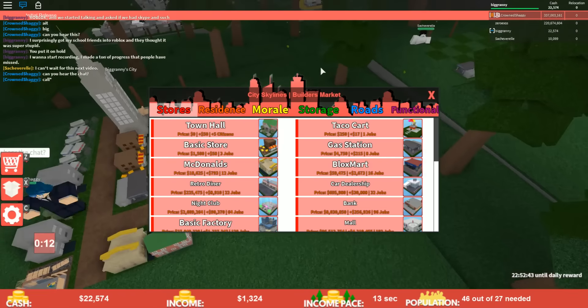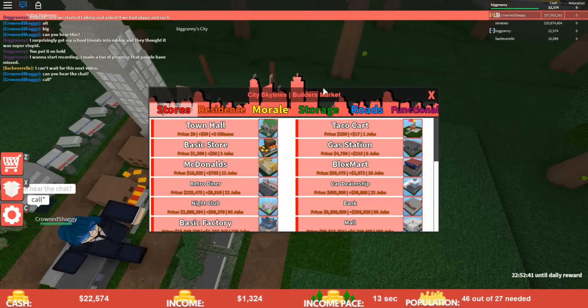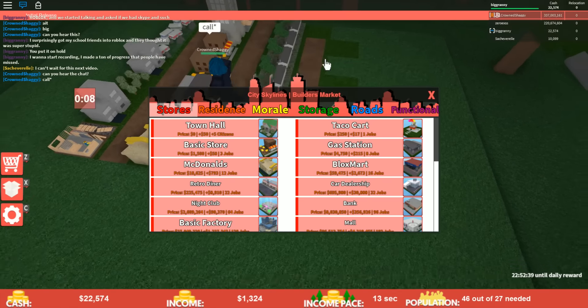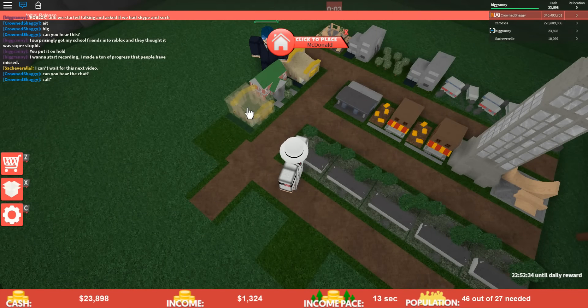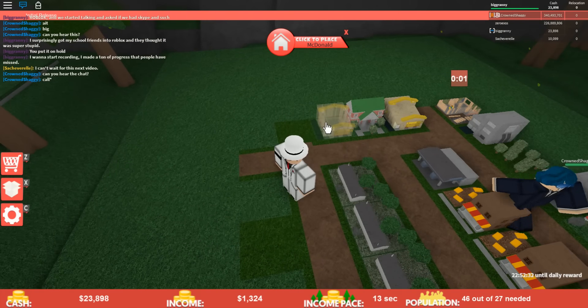So basically we're going to expand into a bunch of condos and also — holy crap, a Bloxmark! Bloxmark makes a ton of money. We're going to try to save it for that once we get a bunch of McDonald's first.